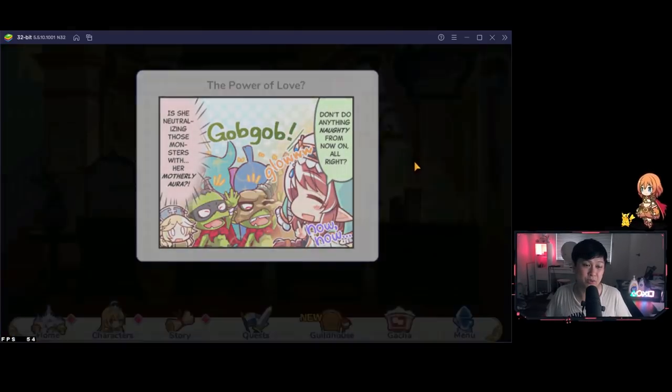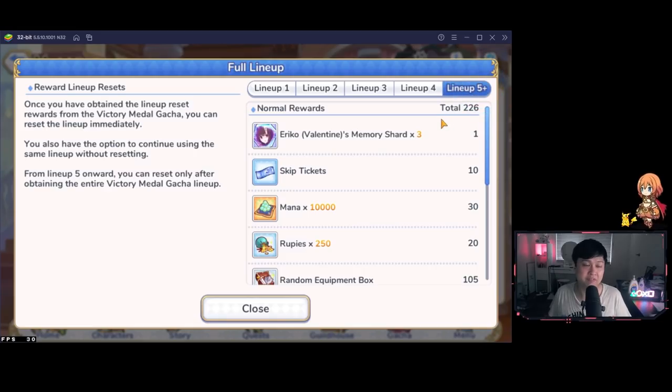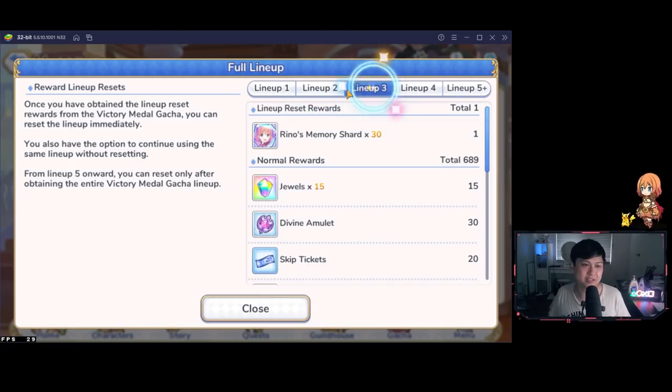The last thing to cover is the medal box itself — when to refresh box one, two, three, four. The difference between the strategies really isn't that much: maybe 10 to 20 gems or 10 divine amulets difference. Generally there are two strategies: clear all boxes one through four and keep going on five, or skip boxes one and two, max-clear three and four, then keep farming box five. Either way, you won't break your account if you don't clear box one or two.